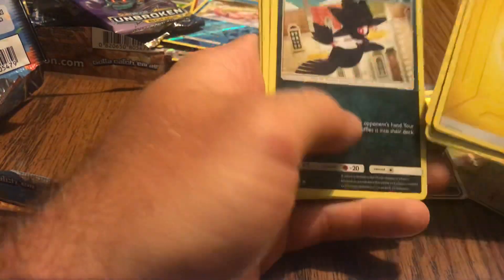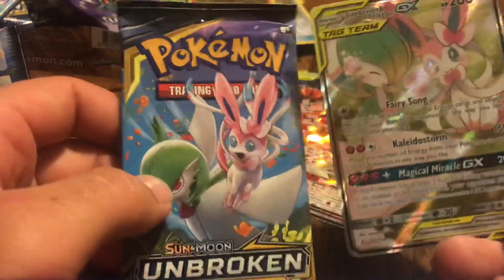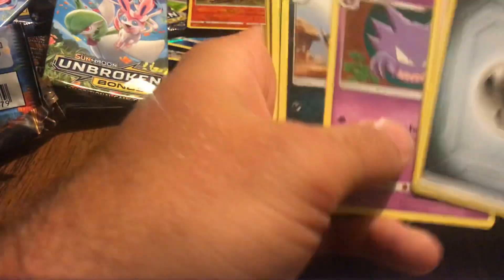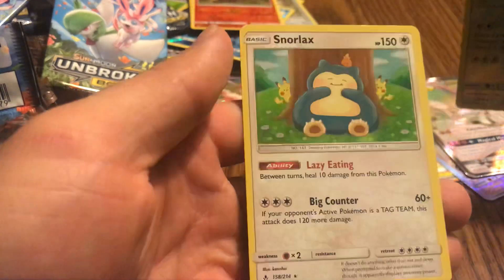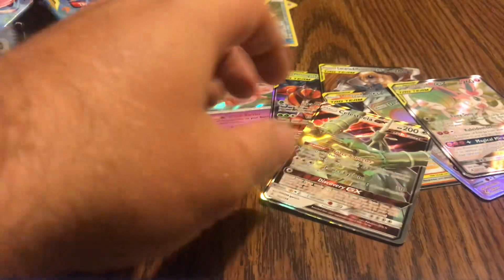Pulled anything else good before this is all said and done? Got a hollow Greninja — and it landed. This is the last one, we already pulled them. Nope, just a nice happy little Snorlax. But overall I'd say this is a pretty good box.